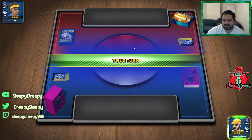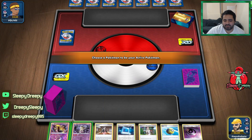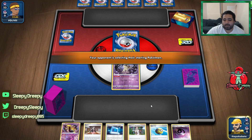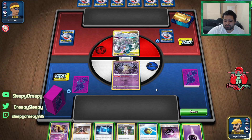Yes, I am going first. Let's go with Mimikyu. We do have a way to get Dragapult Vmax out next turn — we can Quick Ball, search a Dragapult, and pass. Attach, pass.